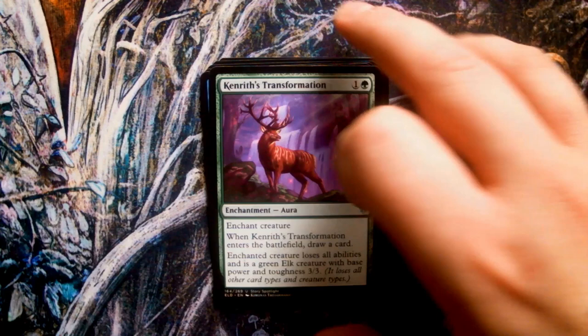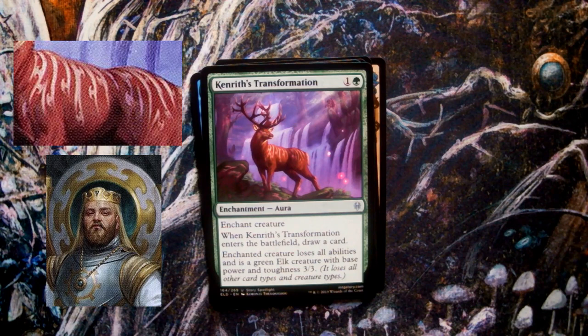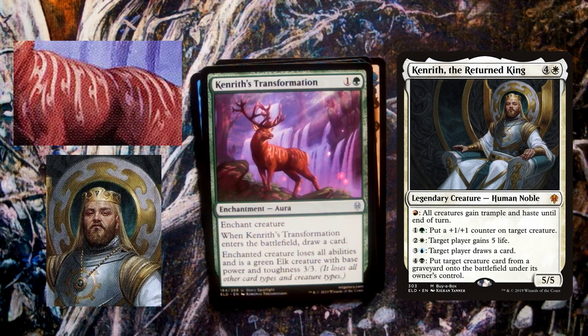Kenrith's Transformation, art by Kimonas Theodosio. One of the more prominent story spotlight cards in the set, depicting the temporary fate of King Algernus Kenrith turned into a stag by the Machiavellian planeswalker Oko. But if, just for a second, we forget the card name and the spotlight text, the signs are all still there. Stag antlers are often paralleled with royal crowns, and the soft light of the forest highlights the true nature of this particular animal. The biggest sign is the stag's fur coat — look closely and you can see the same pattern that makes up Arden Vale's court insignia, as seen on Kenrith's very own Legendary Creature Card.